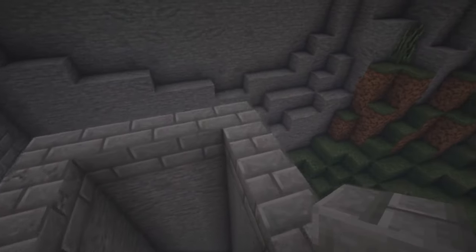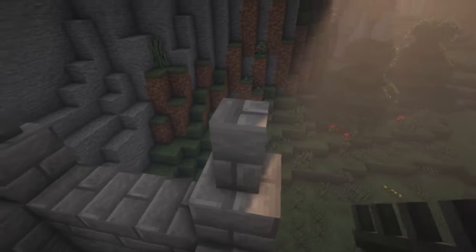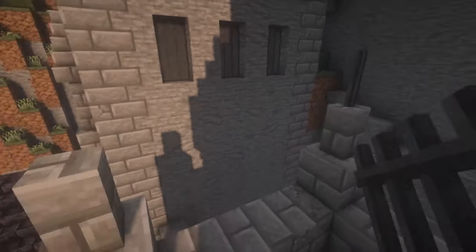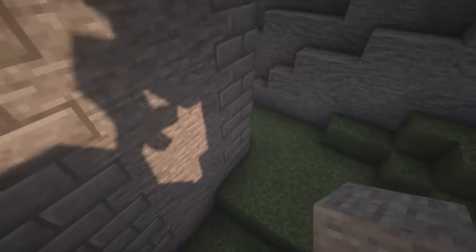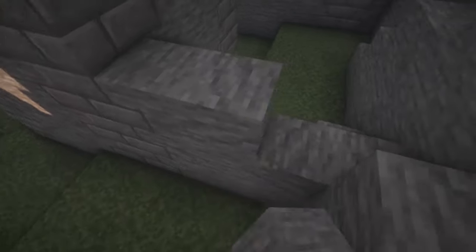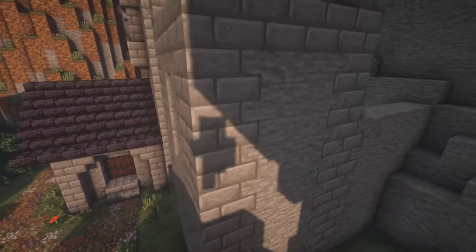Take a full stone brick block and put one on each of the four corners. On top of the full block put a stone brick wall, and then an iron bar on top of that. Go over to the other side of the tower and go across from the stone brick with stone, connecting it to the mountain side.